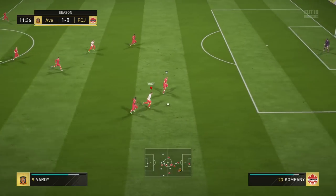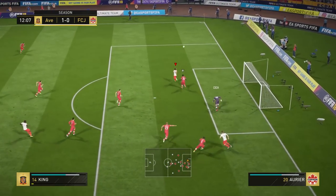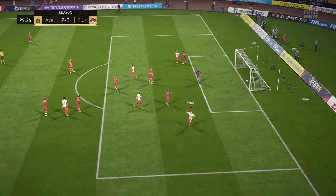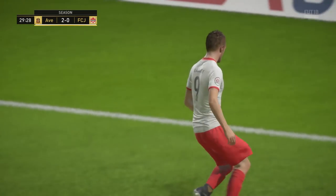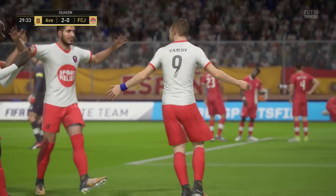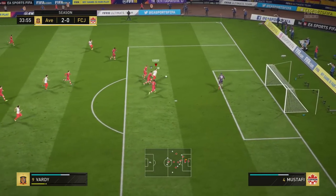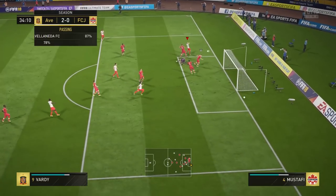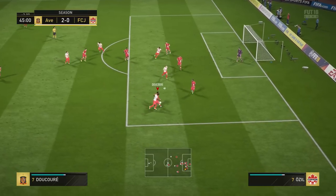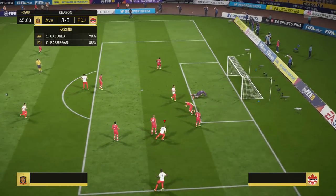When dribbling in a straight line he can actually seem unstoppable at times. When it comes to shooting, this guy's a finisher — he's a poacher, one of those right place, right time kind of guys. Inside the box I thought his finishing was excellent. His shot power was great and cross-goal shots were super effective with this card. If you can though, always shoot with his right foot because sadly he does have a three-star weak foot and that left foot is pretty unreliable.